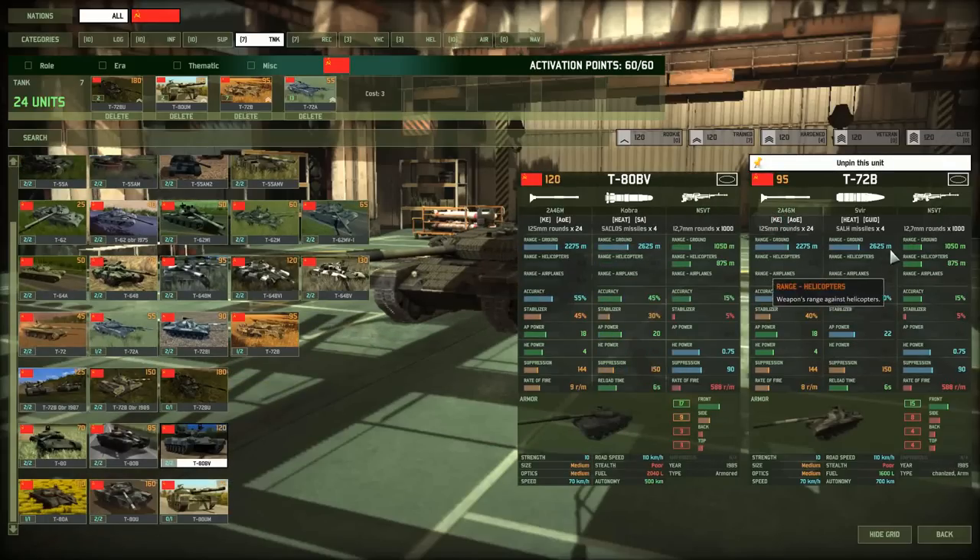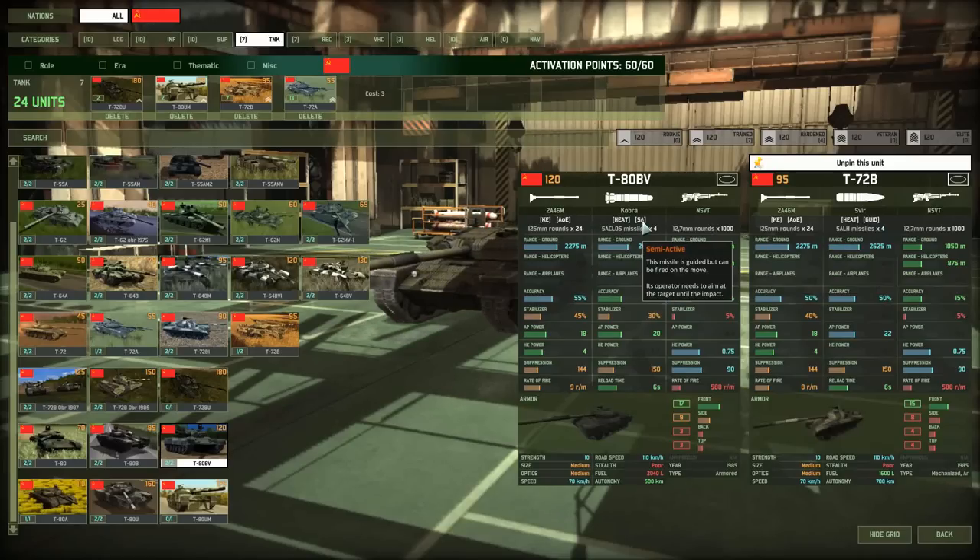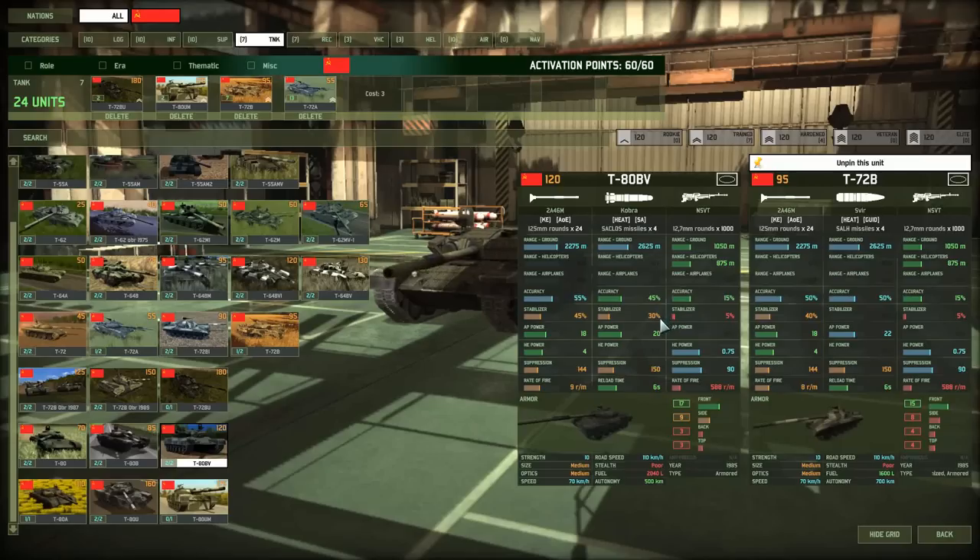There are also two different types of tank missiles. The guided trait returns — the tank must guide its missile to target and can't move or get killed. There's also a semi-active trait where the tank can actually move while firing. If the tank dies or gets stunned the missile can still miss, because they still need to guide it — they just don't have to stand still. Moving while firing drops missile accuracy from 45% to the stabilizer value of 30%. But if you stop again before the missile hits, accuracy goes back up, so try to micromanage that.